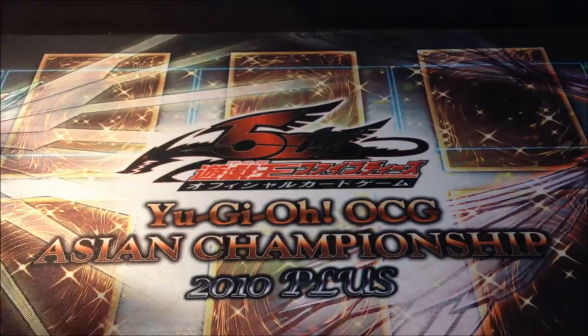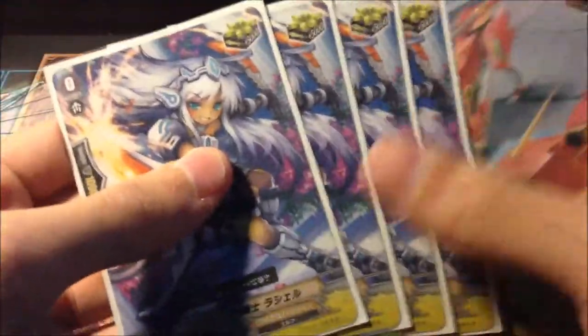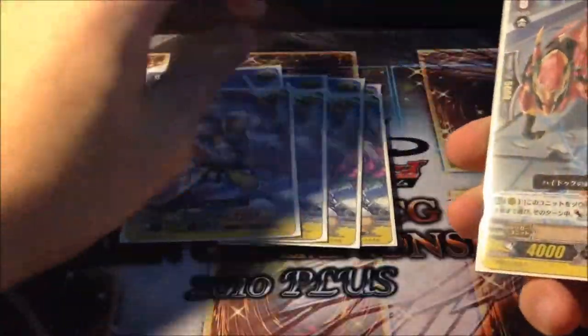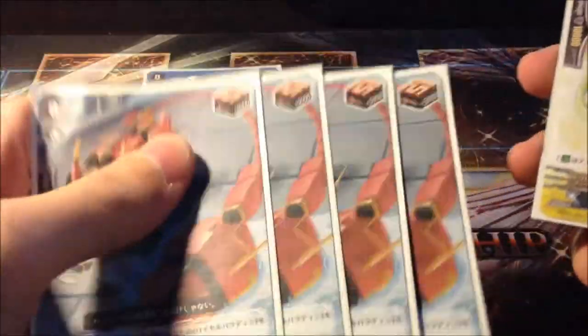For triggers, we play 8 crits — you could use Epona over the standard one, I just didn't buy the Trial Deck version — 4 draw triggers, you could use the Trial Deck draw triggers as well since it doesn't really affect the deck much, and 4 heals.